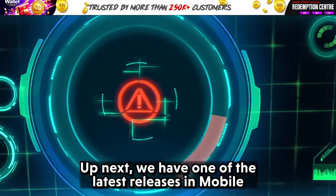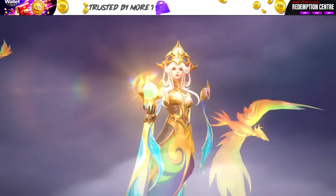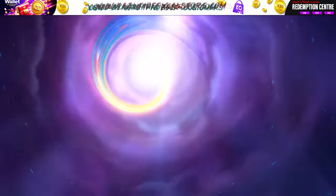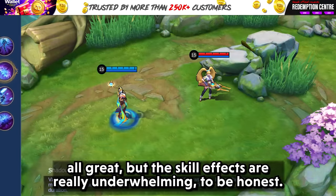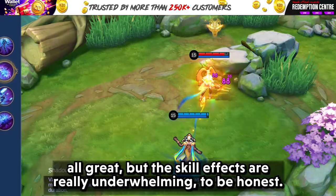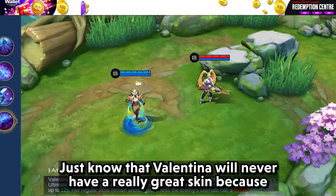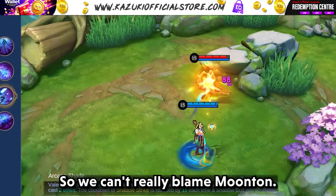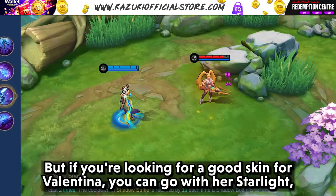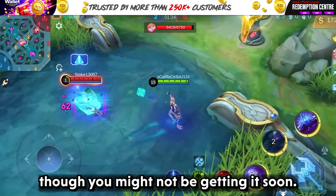Up next, we have one of the latest releases in Mobile Legends — Valentina Collector. The intro, the voice lines, and the hero model are all great, but the skill effects are really underwhelming. If you really want to buy this skin, you can still buy it. Just know that Valentina will never have a really great skin because her skills are just not like that — so we can't really blame Moontoon. But if you are looking for a good skin for Valentina, you can go with her Starlight, though you might not be getting it soon.